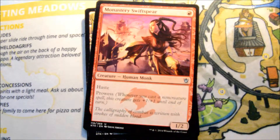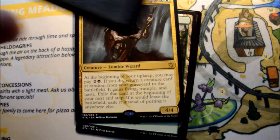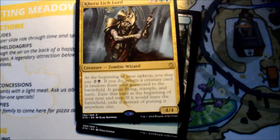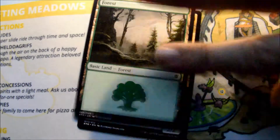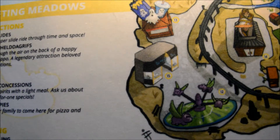And our first uncommon is Roar of Challenge, second is Monastery Swiftspear, Frontier Bivouac, and our rare is Carrow of Lichlord — pack number three.